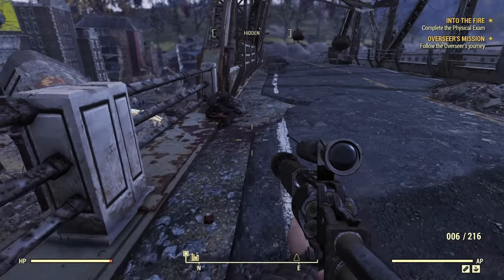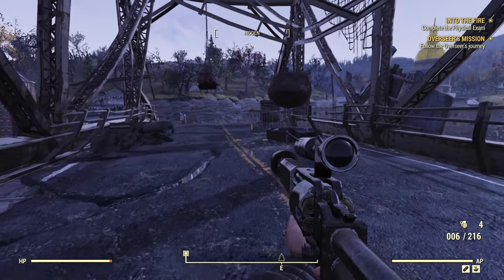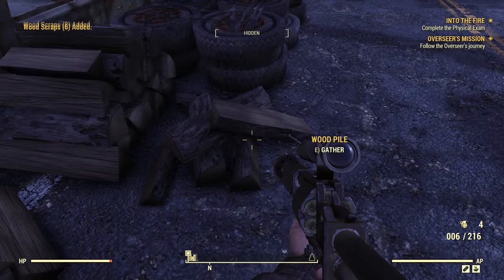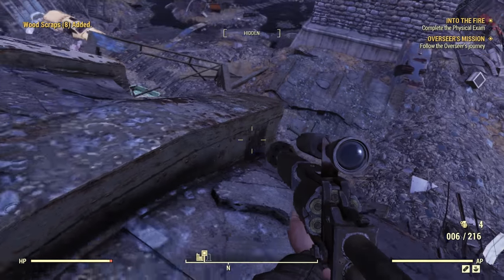Right there — a Snallygaster, level 13. Disgusting. They've got a very nasty long-range poison attack, so if we can avoid them that would be ideal. Because stacked poison could very, very quickly end this run. So let's be super careful here. It's all the way down here.